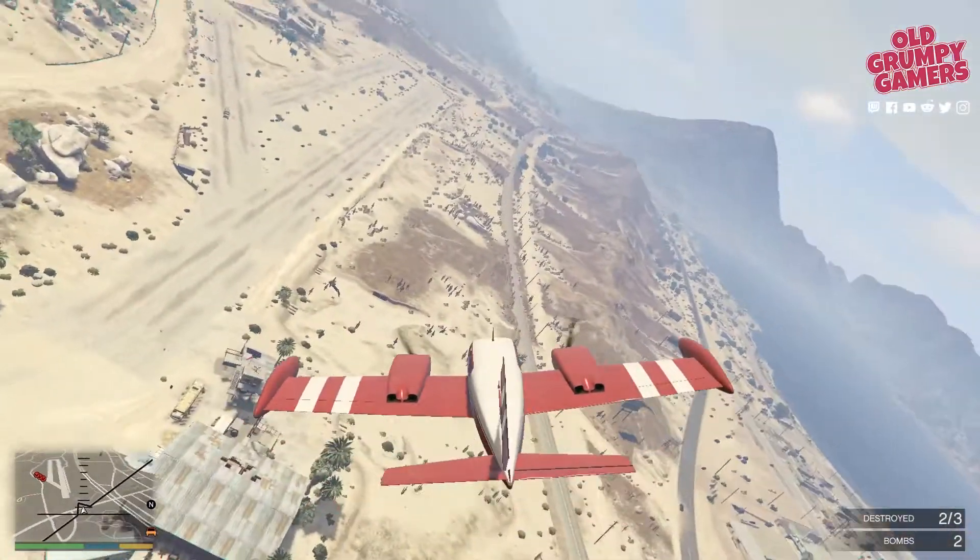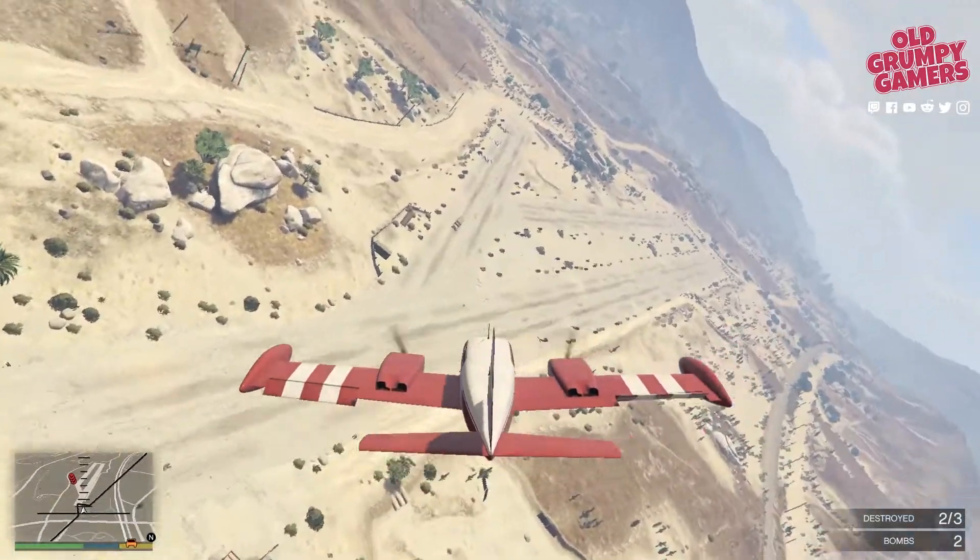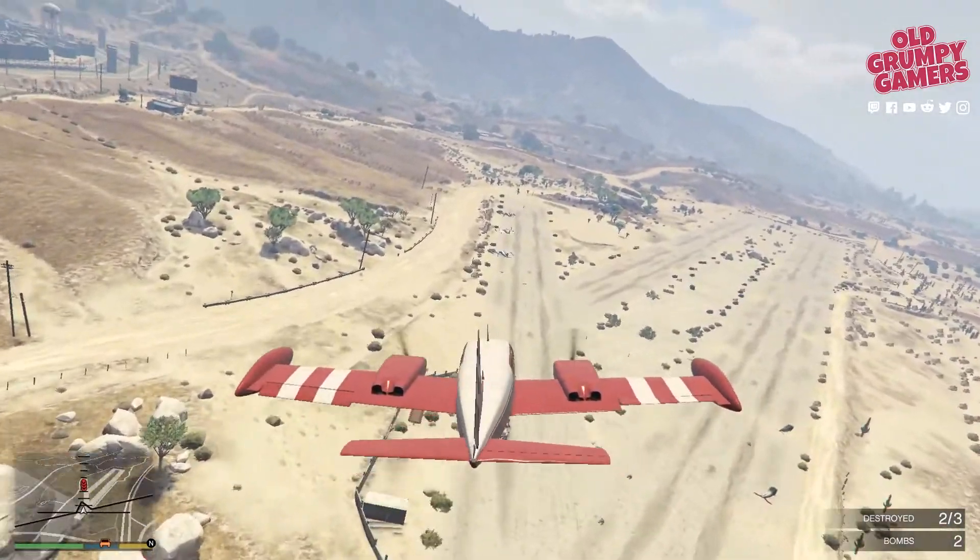Wait for just a few seconds until we're clear, then do a half inside barrel roll and a half inside loop — it doesn't matter which order you do it in. Then we're going to take that final run.